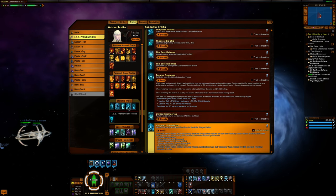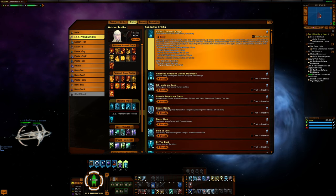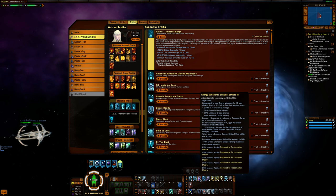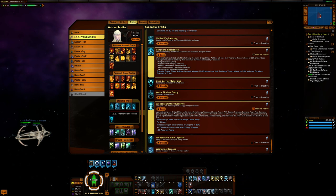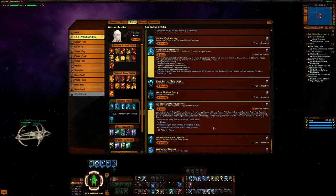I have Vanguard Specialists, which extends the duration of Specialist fire modes including Surgical Strikes. Now Surgical Strikes has a 15-second global cooldown and lasts for 15 seconds — basically guaranteeing full uptime. I have Temporal Surge mostly for the extra speed and brief untargetable time for repositioning; my crit chance is already so high that the extra crit chance isn't very useful. Weapon Emitter Overdrive is less valuable here since Surgical Strikes already grants 30 accuracy, making that extra 50 accuracy less impactful.